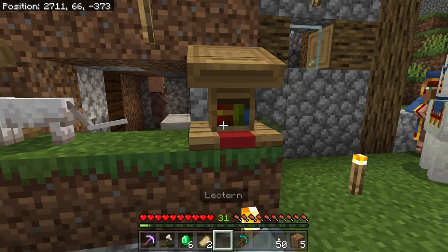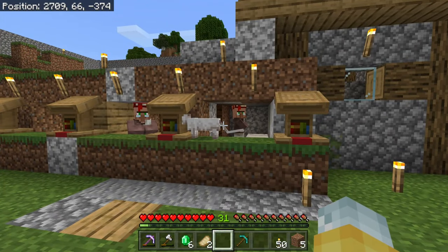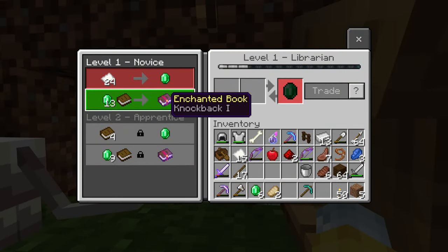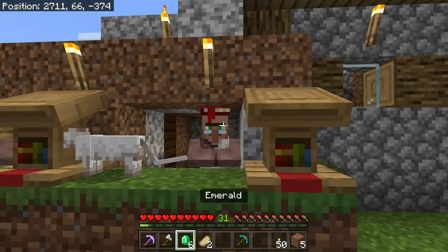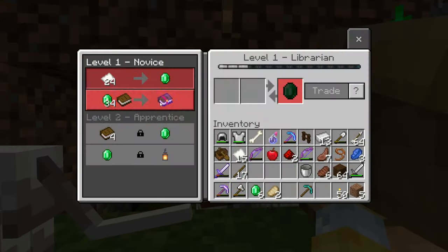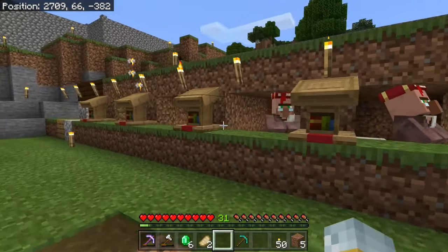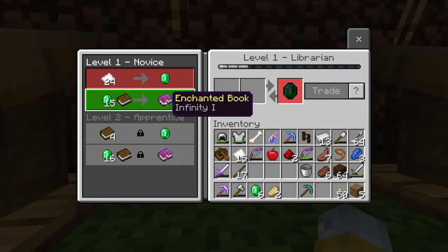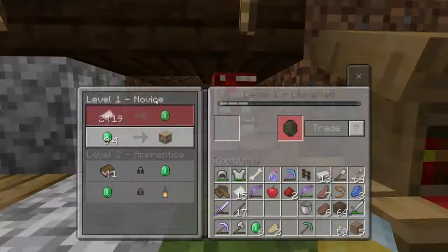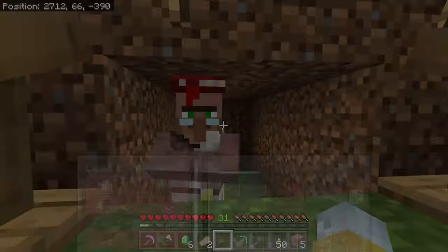To ensure yourself a great enchantment book, if you keep destroying the librarian's workstation, you can see he goes back to being a regular unemployed person. If you put it back down, he's now offering something different. You can keep doing this until he offers something that you want. Once you trade with this villager, that trade is going to be locked in, so make sure before you trade with any of them that they have the trades you want. Infinity 1 with a bookshelf — I'm not really interested, so I'm going to destroy his station. But Mending 1 — I'm keeping this guy.